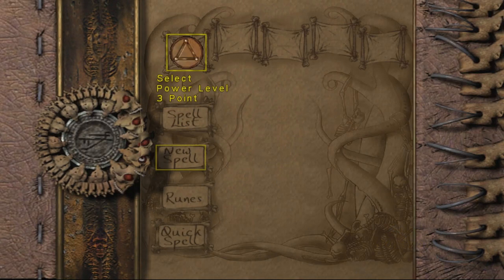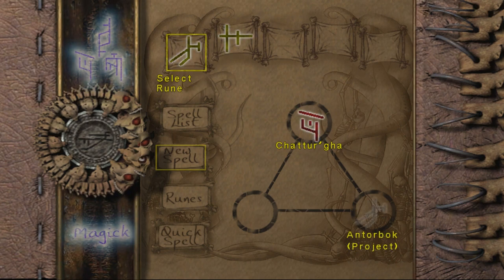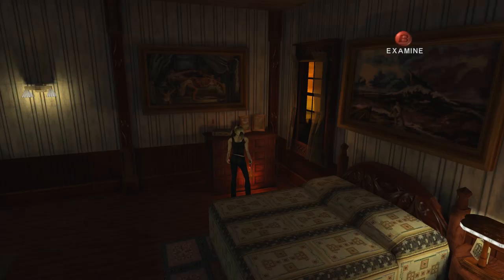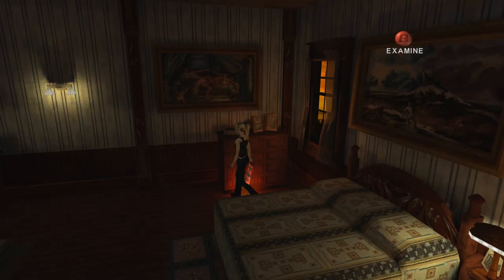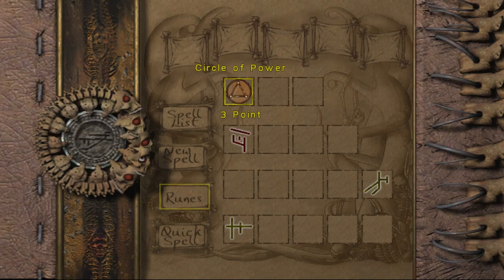I haven't gotten any new runes, have I? This is the only one I can start with, and these are the only two I can go with. So what symbol is that? That symbol — you know, the one. Do I have it in my list of runes? No, I don't.